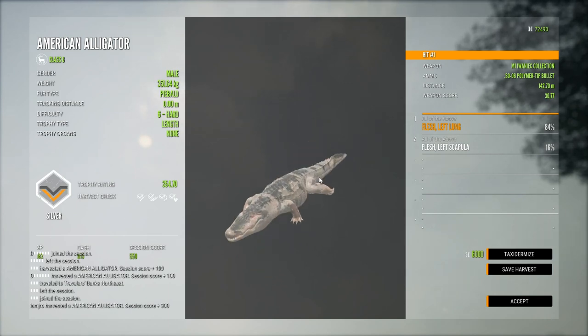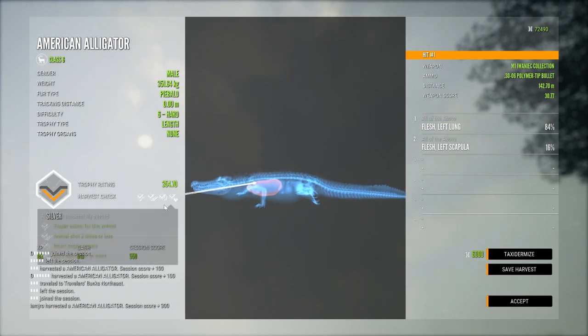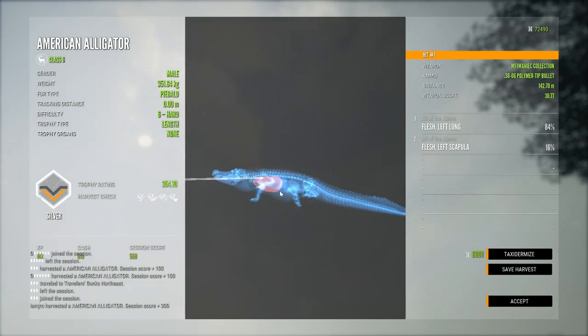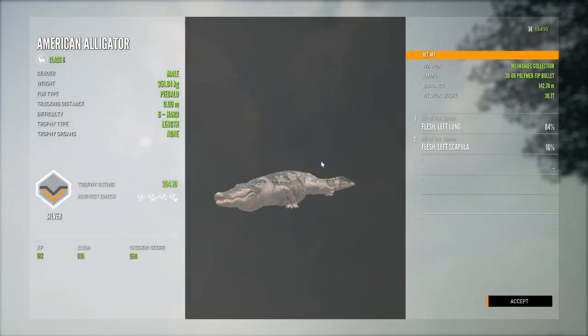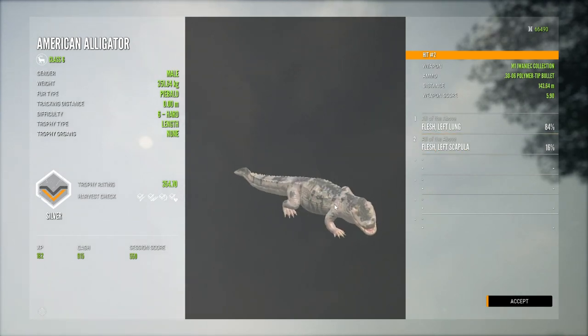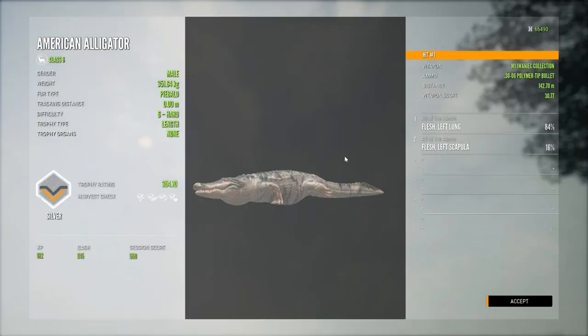I've seen a lot of piebalds and they have a ton of different skin types — some will be really black with just white or pink around the face, or all just little chunks of pink around the body. This is a really cool looking one. I got lucky with a lot of pink on him and a lot of black, but I think that'll be it for this video. Just making a quick little video before I have to leave town for some work — I hope you enjoyed.